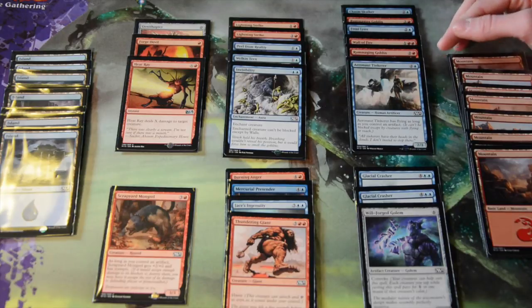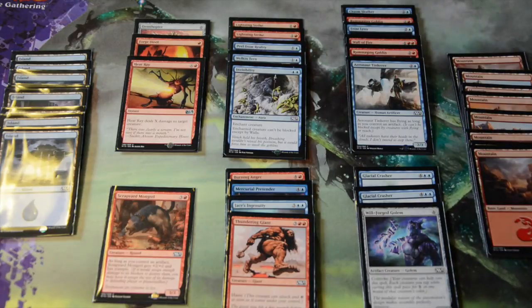I also have a copy of Wall of Fire and one copy of Aeronaut Tinkerer, because I was hoping I would get my artifacts out, but it never went that way. In my four-drops I have one copy of Scrapyard Mongrel — I was hoping my artifact synergy would work, but I didn't have enough good ones, so he was basically a four-mana 3/3, which was okay-ish.